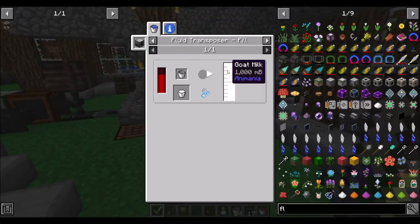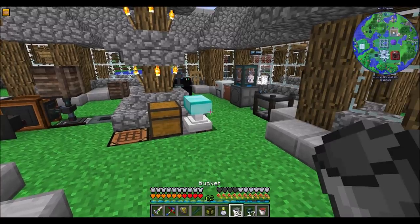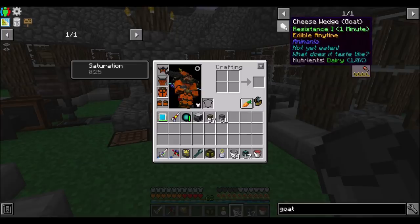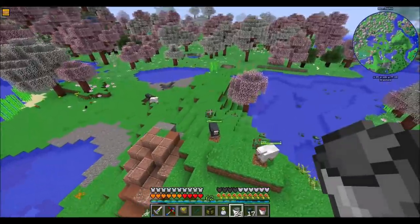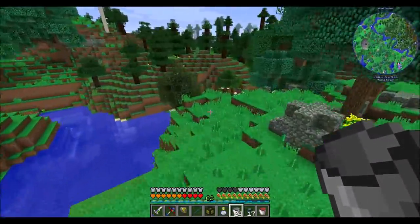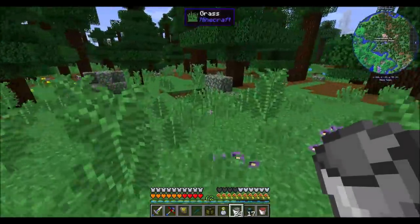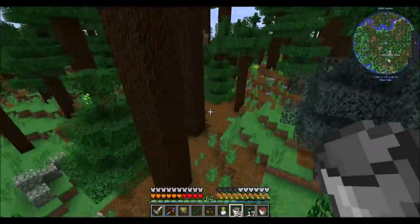Next up: goat milk from Animania. Where in the heck am I going to get goat milk? I have a really bad feeling I get it from goats, and I don't know that I've ever seen a goat. I didn't even know there was such a thing as a goat in this mod pack. Did anybody know goats were a thing? I can't think of any non-vanilla peaceful mobs I've seen. I guess I have to find a goat — I'll fly around off camera and find one. I'll be right back.